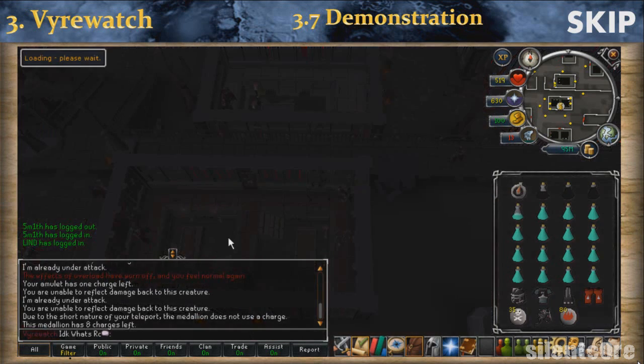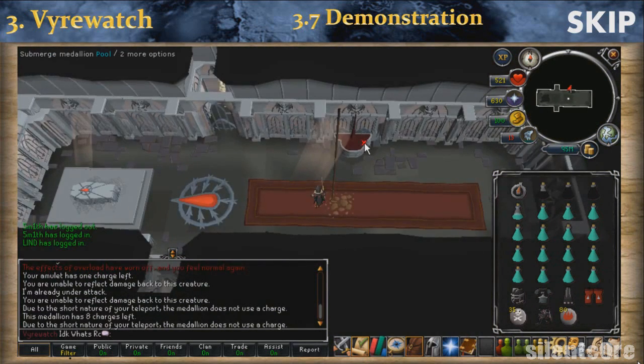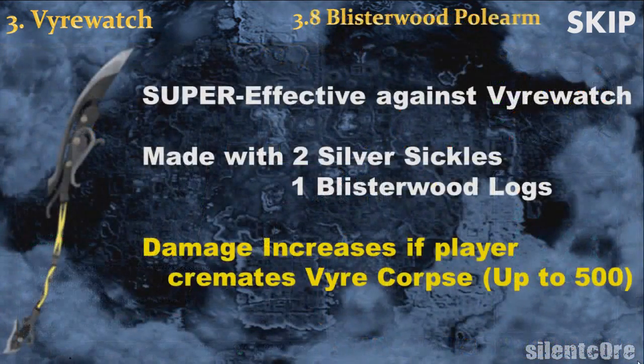To recharge the medallion, teleport to Meiyerditch and go to the little cave, then simply click on the fountain and all the charges will be restored. The first time you try out this method, you won't get that much experience per hour because the blisterwood polearm is a quite special weapon — you will have to improve it to get the maximum experience rate. A way to improve it is to cremate vyrewatch corpses; for every 50 bodies you cremate, you will get a small damage increase, so you will need to cremate 500 vyrewatch bodies in total.